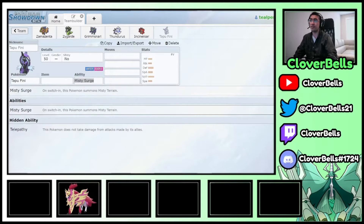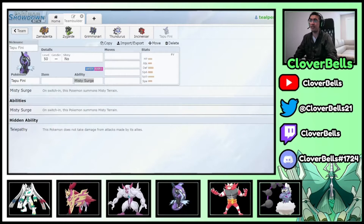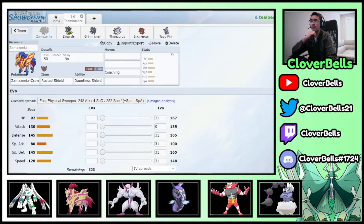So the final six: Zygarde, Zamazenta, Thundurus, Tapu Fini, Grimmsnarl, and Incineroar. Now let's hash out the EVs, items, and move sets.